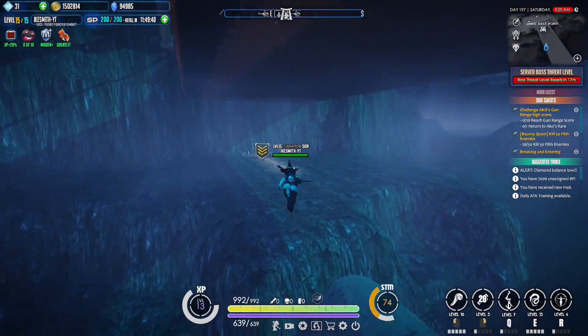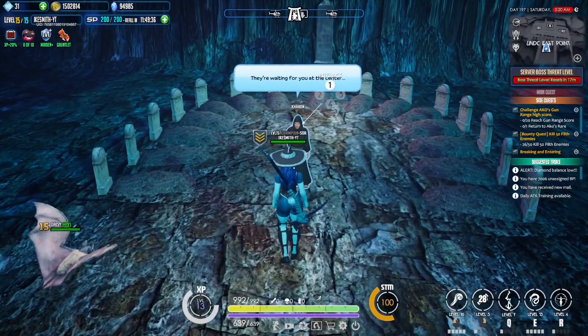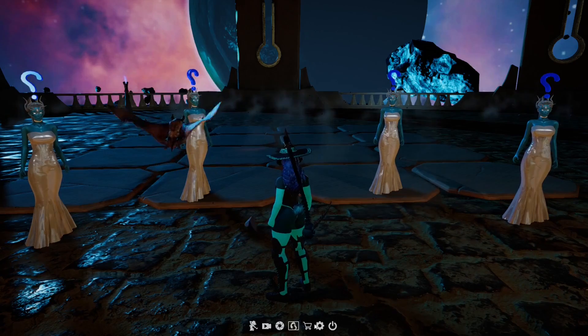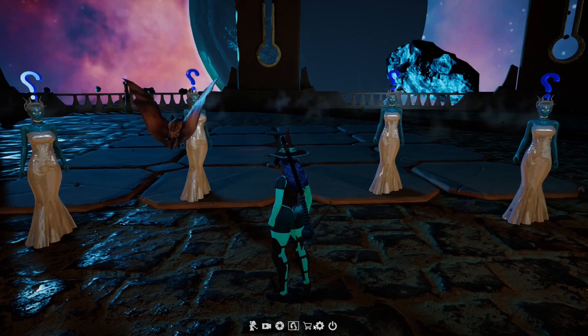After all that is said and done — you've gotten all your items and have all the gold and shards you need — you're going to come back to Karan. You're going to pay his fee and head back to the center. Now we're back to these four lovely ladies. At this point it's pretty simple — you just talk to whichever one you want to make the gauntlet for: fire, ice, chaos, or order. And now you just turn in the items.